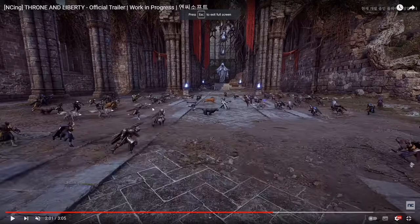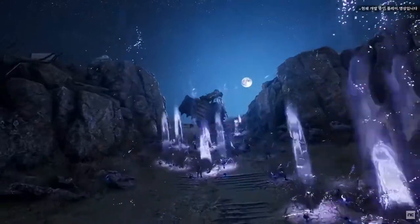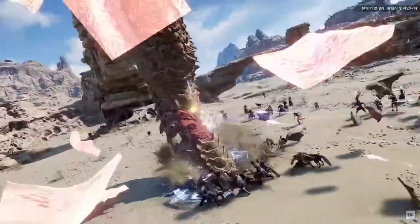The most interesting animal transformation will be transformation into a Golem. We've seen this transformation on a few occasions. During siege battles — and this is officially confirmed — you'll be able to transform into a Golem. By using this transformation while you are in that form, you'll be able to break city walls. This is shown during a siege: when you transform into this Golem form, they're attacking during the siege.